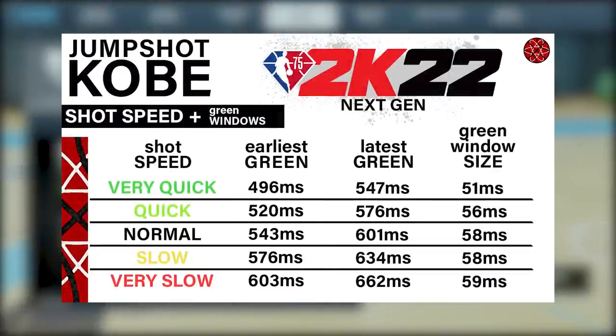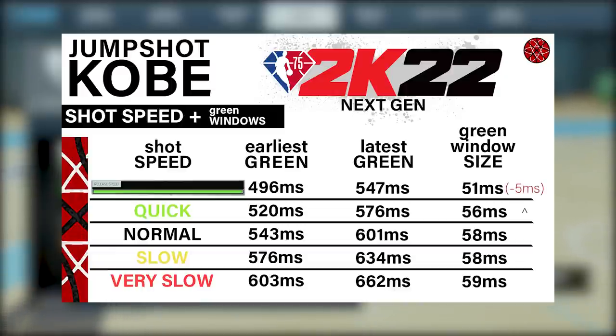This is a huge deal when every millisecond counts. One thing to note is that if you pick the very quick option at max speed, your green window will shrink by about five milliseconds. But with how easy shooting is this year and how big the green windows are, it really shouldn't be a big deal at all.